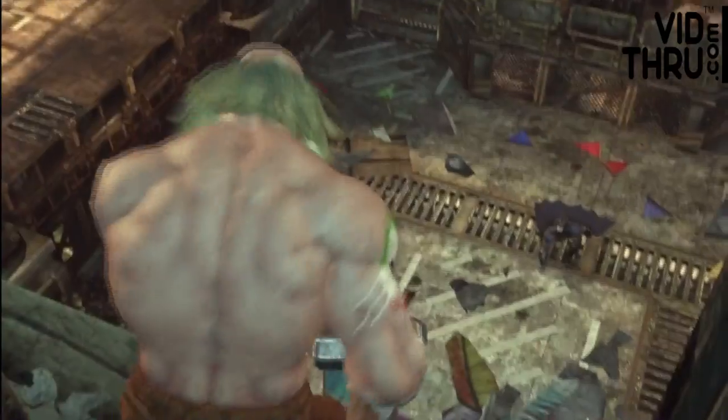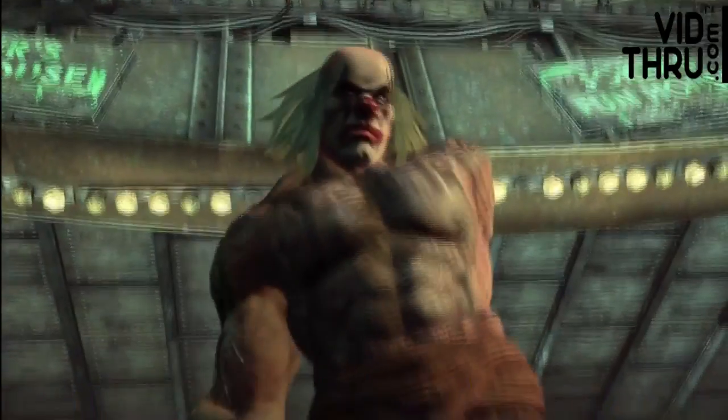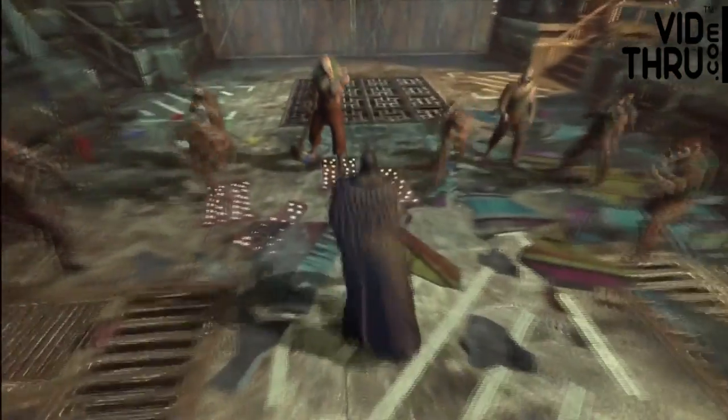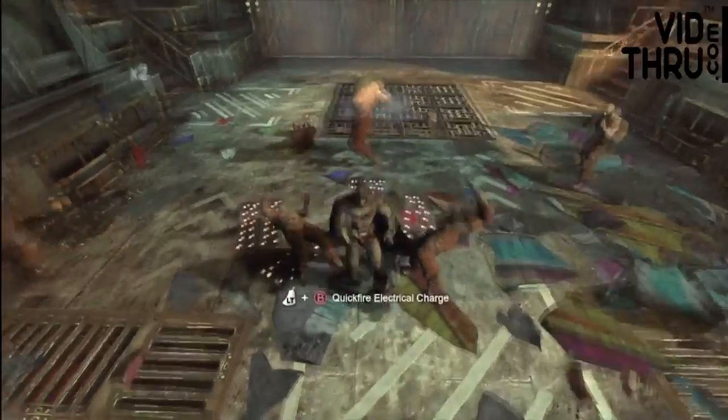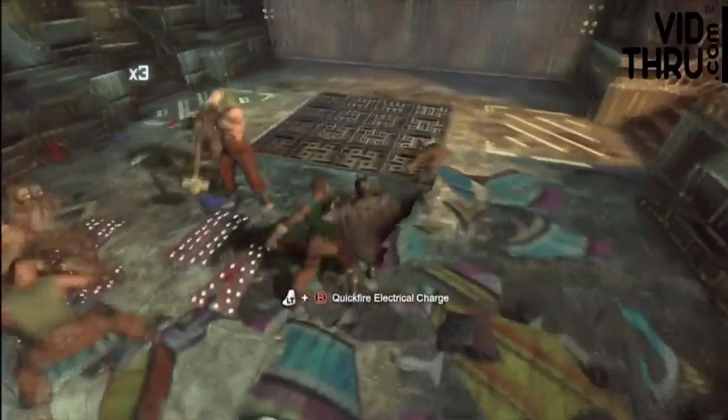This is a quick guide to get the One-Armed Bandit achievement in Batman: Arkham City. Go into the Steel Mill, do some stealth missions, beat up a bunch of guys, unlock doors, and finally get up to where Joker and Harley are. Once you get up there, you'll get kicked out of the window by a huge dude with one arm and a big hammer.